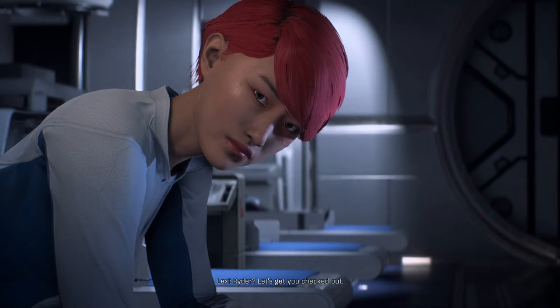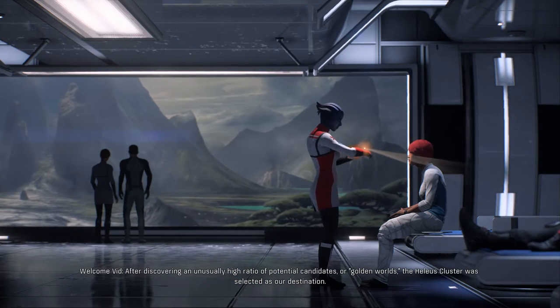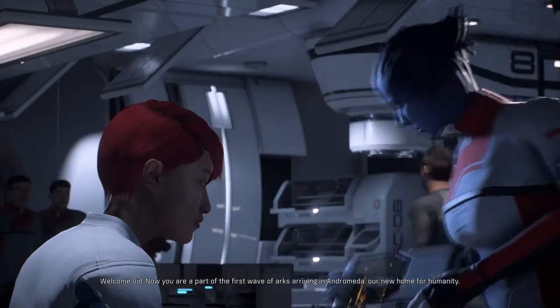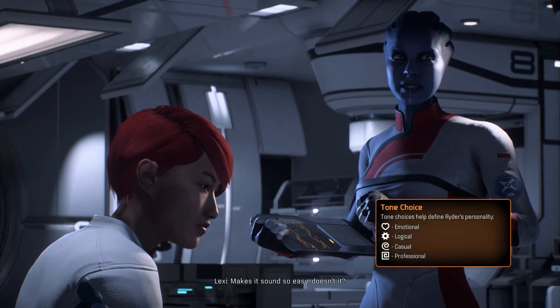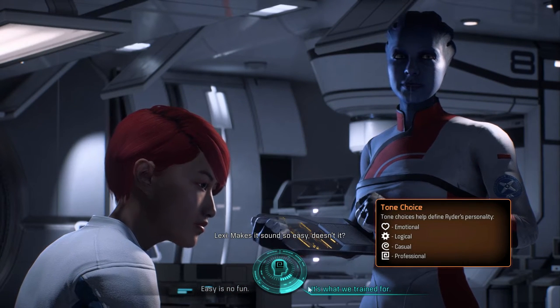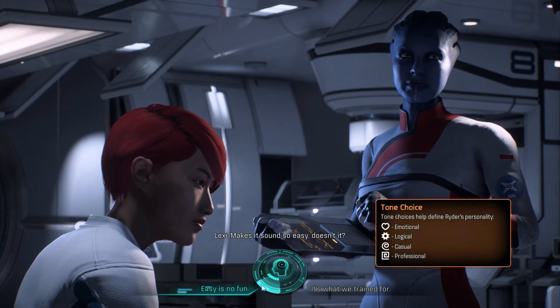After discovering an unusually high ratio of potential golden worlds, the Helios Cluster was selected as our destination. You are a part of the first wave of arcs arriving in Andromeda, our new home for humanity. Here we have the dialogue choice wheel that might be familiar from earlier Mass Effect games, but it's no longer oriented in terms of Paragon vs. Renegade. Instead we have a tone choice between emotional, logical, casual, and professional. I'm still not sure exactly what effect those have, but let's try it out.